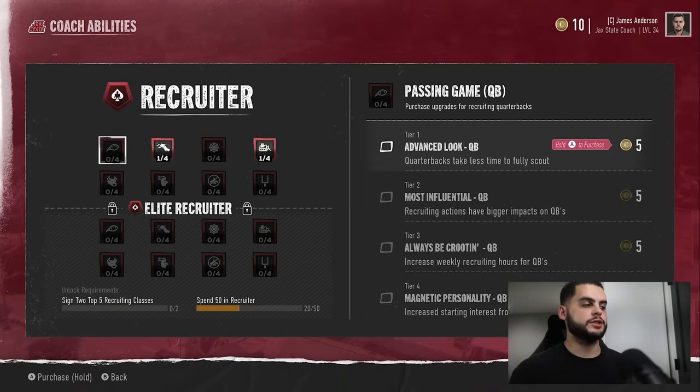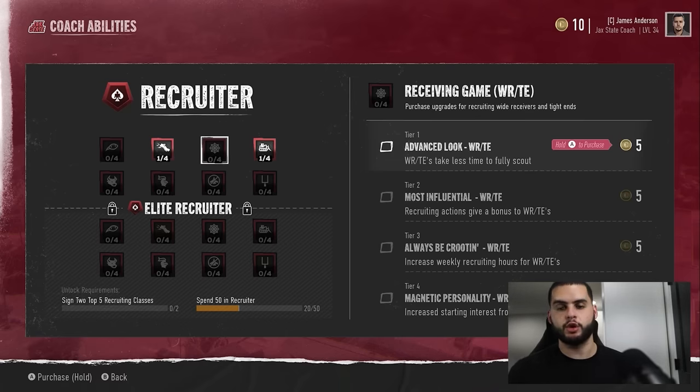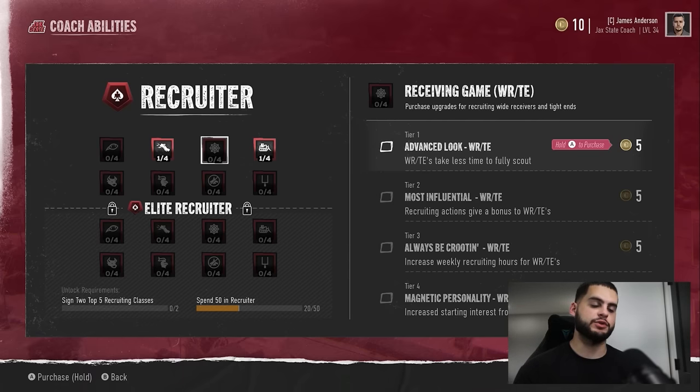Next, I'm going to start with the Recruiter tab, then go into the Elite Recruiter tab. Under the Recruiting tab, I'm mainly focusing on Tier 2 as my first one — recruiting actions give a bonus to the position you choose. Same concept: try to do bulk positions first. Tier 2 is the most influential. Tier 3 is 'Always Be Recruiting' — increase weekly recruiting hours. This is so huge in my online league. I'm currently ahead on a bunch of five-stars and four-stars, mainly because I have 60 recruiting hours towards my position player and can even gain more.